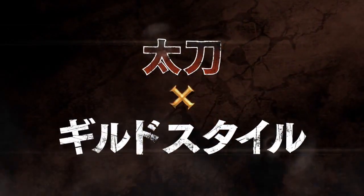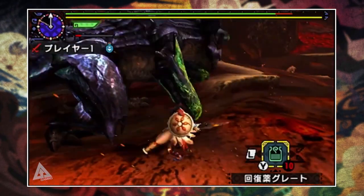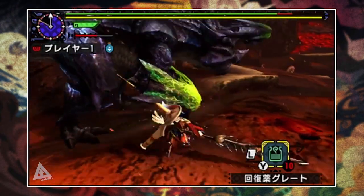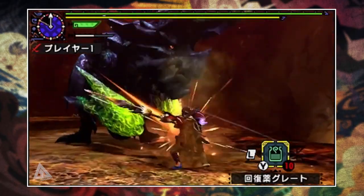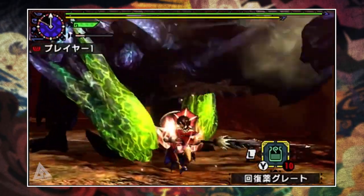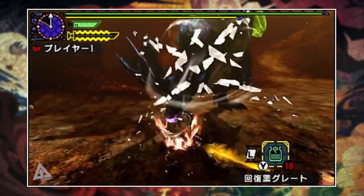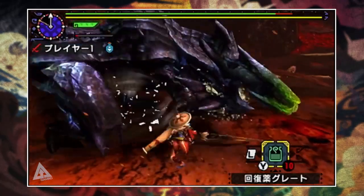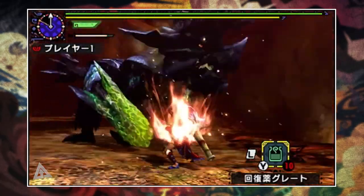First up we have the Guild Style. Once again this is the style you'll be used to if you've played Monster Hunter before — this is for people that don't particularly want to mix it up, go aerial, bushido, striker, or anything like that. They just want to keep it to basics, keep it traditional. For the most part there's nothing much to talk about in this section, but you do get a look at the new elemental slashes, these clear crosses on the screen. It looks like this weapon is also dealing ice damage, and you get to see that nice new armor from different angles.